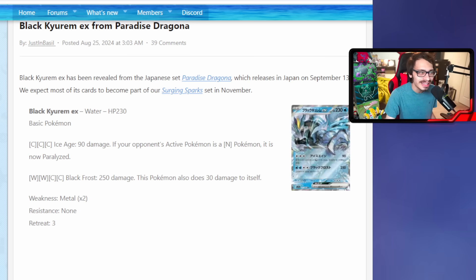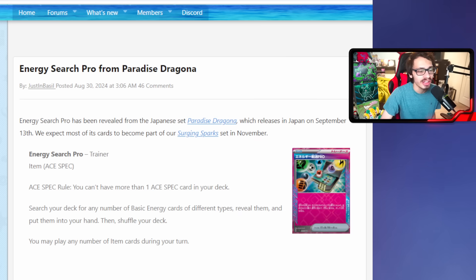Nothing too crazy got revealed in this new set but I didn't want to leave these cards hanging. Let me know what you think of Black Kyurem and the new Energy Search Pro A-Spec card down in the comments. I'll leave a link to PokeBeach in the description below. Leave a like if you enjoyed the video, make sure to subscribe - we're on the road to 17K subs. Hope you all enjoyed, catch you in another video, bye!